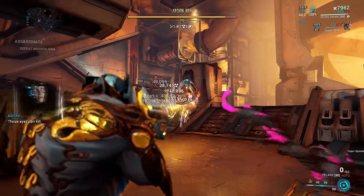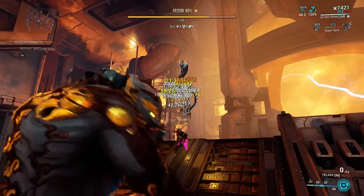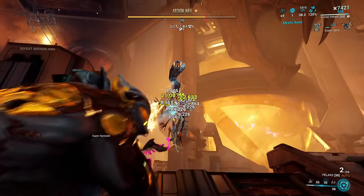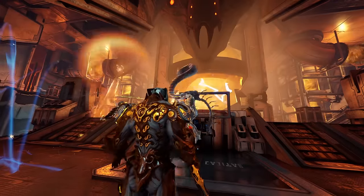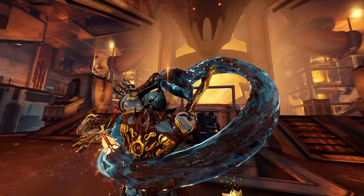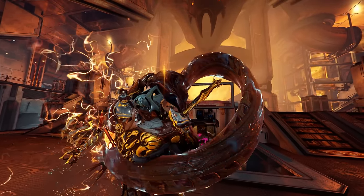Now people have tried to bypass this in many different ways, including changing the game settings in the options menu, but honestly the easiest and simplest way to deal with Archons is to just use one of the original incarnon weapons, optionally with Rhino's Roar. You're still not going to one-shot them, but for most people the damage is going to be more than good enough.